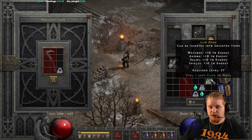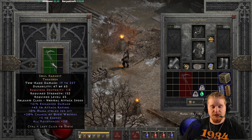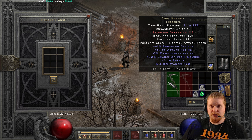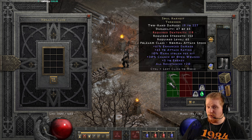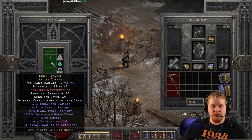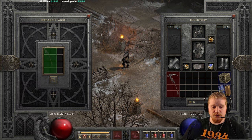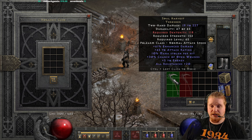We can upgrade this a third time to the Elite tier, and I know it's going to upgrade poorly. It goes from the Soul Harvest Battle Scythe — 28 to 72, 82 dex, 82 strength, level 30 — to the Soul Harvest Thresher: 19 to 227 damage, 118 dex, 152 strength, level 65. That's a pretty poor upgrade to tier 3. 19 to 227 is not good for a two-handed weapon. The ethereal version goes from 43 to 107 to 28 to 339 damage, 108 dex, 142 strength, level 65. Honestly, one tier upgrade to tier 2 might be viable in certain situations, but tier 2 to tier 3 is absolutely pointless.